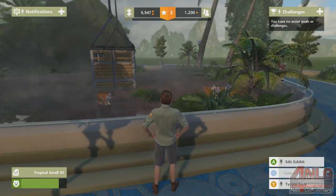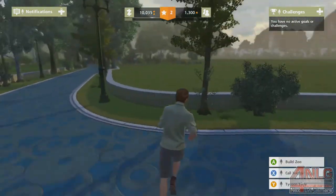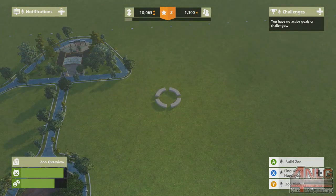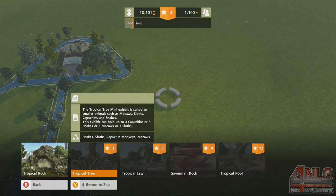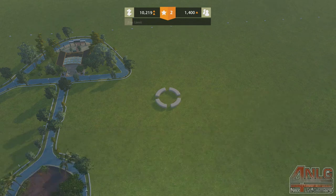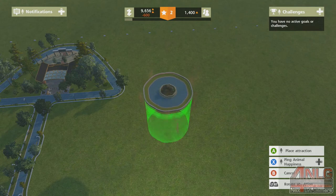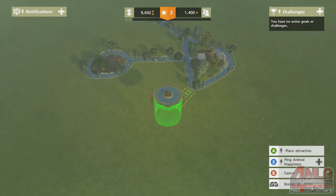That's an easy way of making money too. Two tigers — now let's go add some lemurs on the other side of the zoo. A mini exhibit at level three will give us snakes, sloths, monkeys, macaws — we get into some birds. Tortoise! I want a tortoise. Mongoose, meerkats — cool. In the meantime we'll bring in a lizard.